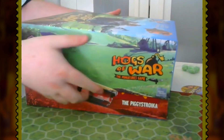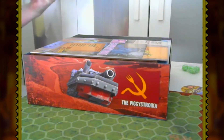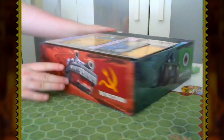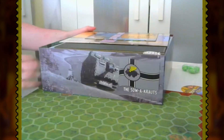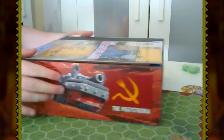Oh look at the artwork on the inside of the box! The usage of the flags is very nice. You can see Piggy Striker, Uncle Ham's Hogs, the Sauerkraut with their own cute little flag, and of course Tommy Strotters.